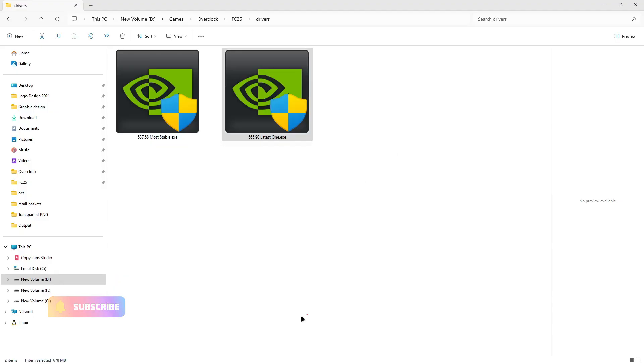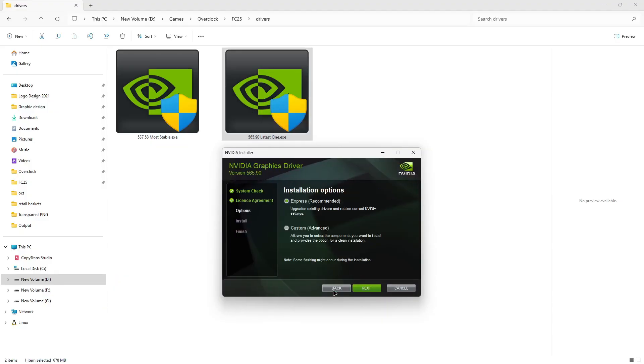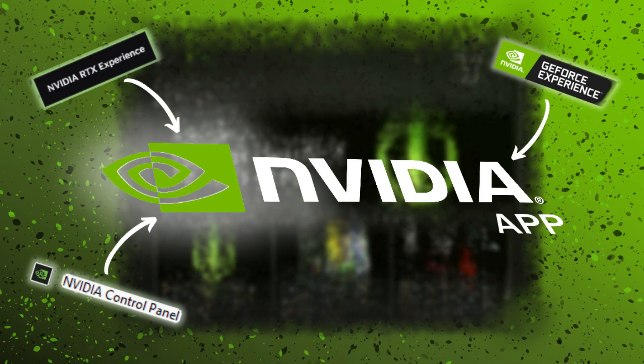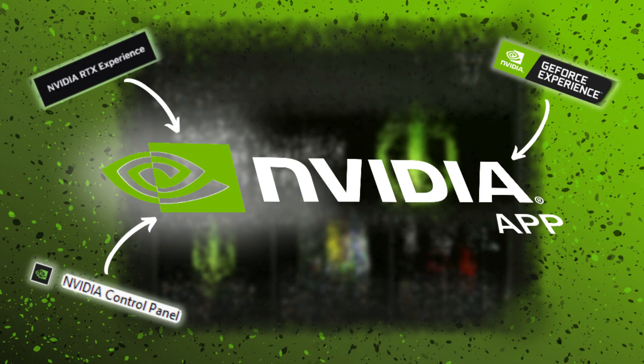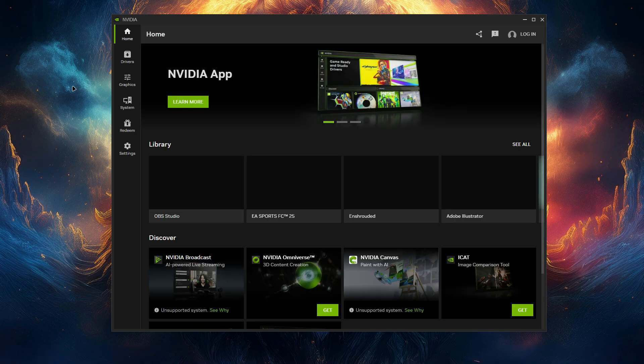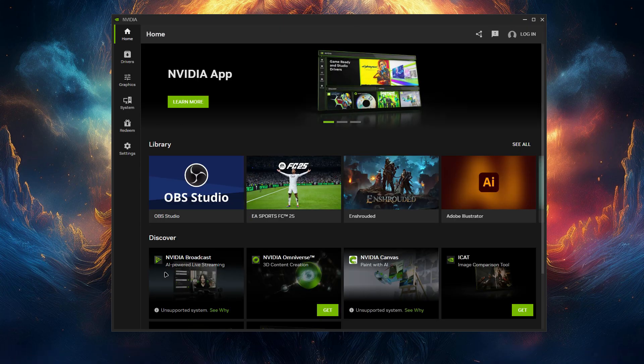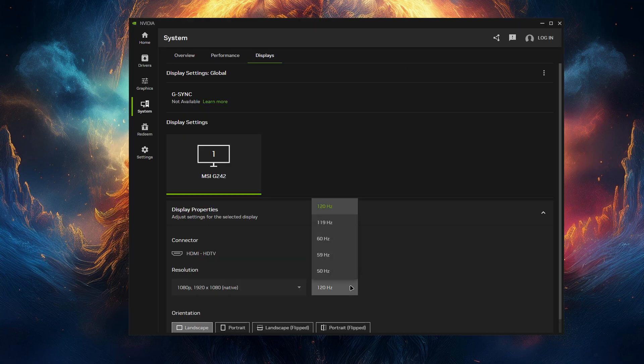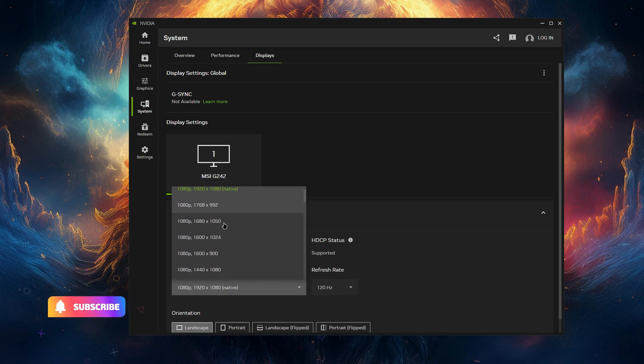First, install the driver we downloaded earlier. It's crucial to install the driver before adding any additional software. Once the driver is set up, we install NVIDIA App Beta — a new software from NVIDIA designed to replace GeForce Experience. While GeForce Experience offers features like automatic driver updates and game optimization, it can also introduce some input delay, which can affect your gaming performance, especially in fast-paced or competitive games.